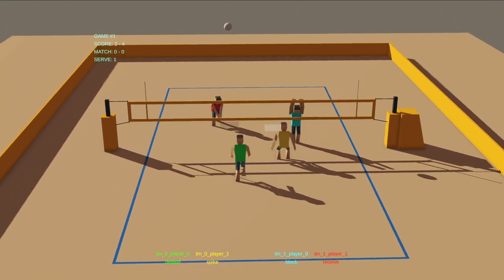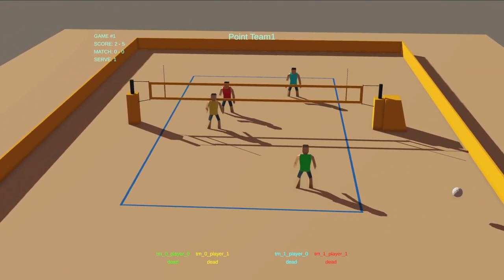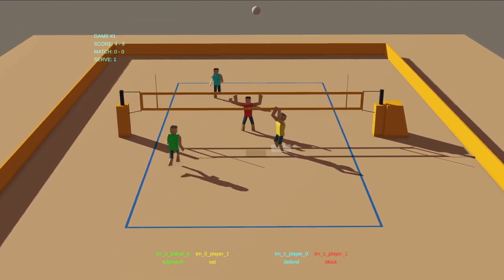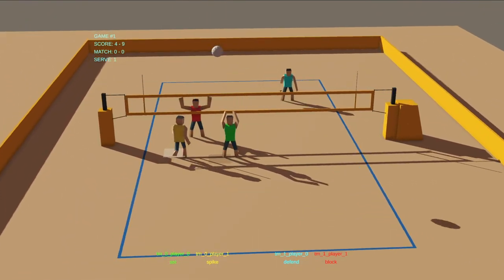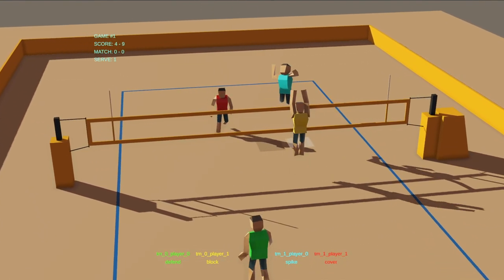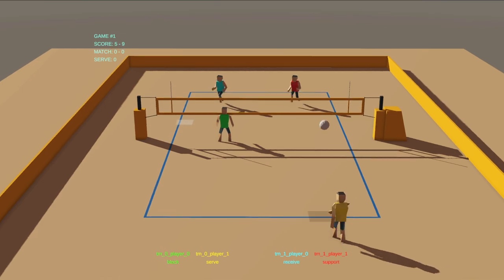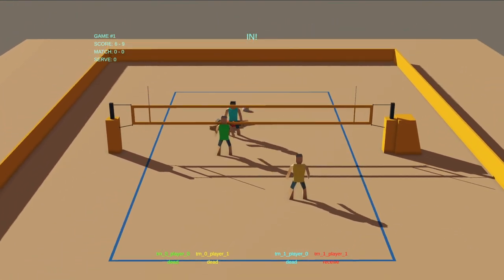Hitting required a ton of work to get right. I simplified the jump portion and just wanted to focus on hitting. You need to hit the spot where the set's coming in and the game will automatically jump for you. Then I do some camera work — pushing in on the action and showing more of the court from a dynamic angle. From that point, it's all about timing and shot location.